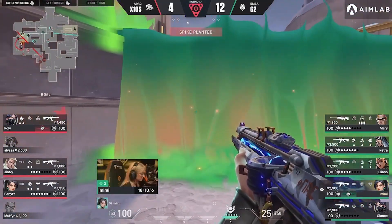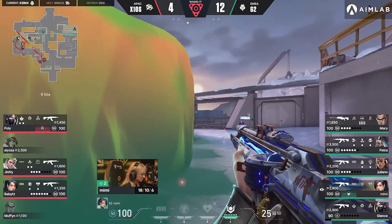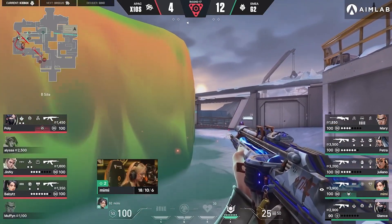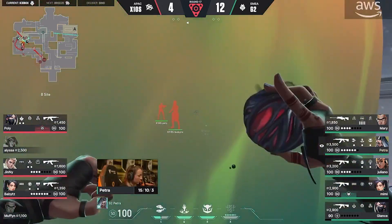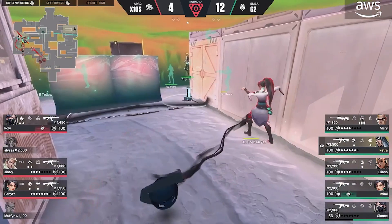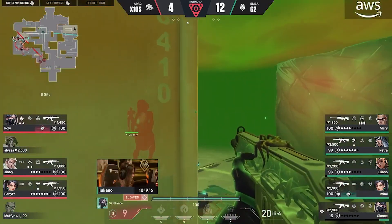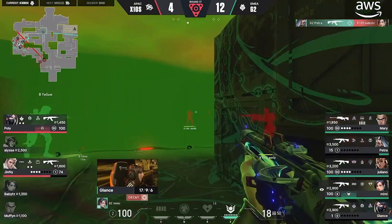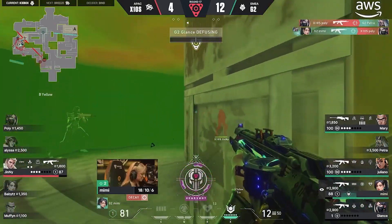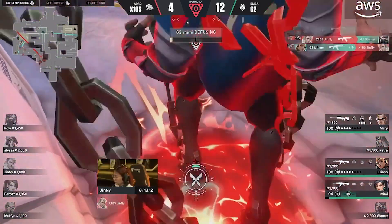So three versus five, G2 on the retake. Resurrection for Mimi, but she's not looking to use it — she wants to fight into this pit. And look, into this pit you have a Seeker, a Seize, Paint Shells, a Haunt — so much utility for G2 to flush X10 out of it. There's the first layer, Seize Nade. Shorty for BabyTZ though — if these players get wounded by the pit, she could find so much value. One HP on Glantz, but BabyTZ is down just two. They're deafened, they're dead. Mimi on her third, and Ginny in main — she's trapped. And this one might just be over.